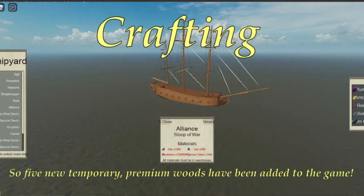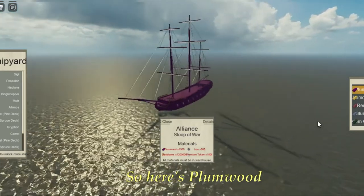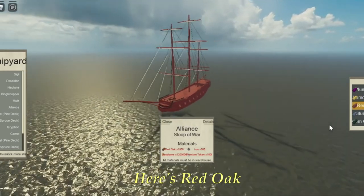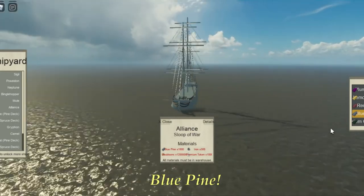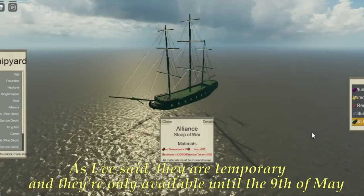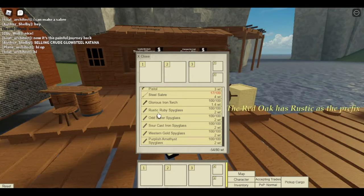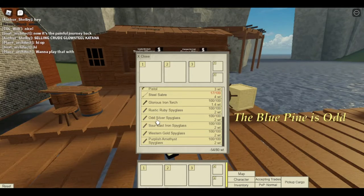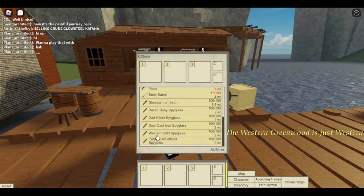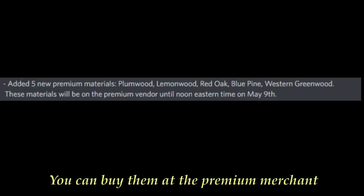On to crafting now. Five new temporary premium woods have been added to the game: plum wood, lemon wood, red oak, blue pine, and western green wood. They're temporary and only available until the 9th of May. Here are the prefixes if you decide to create an item with these woods: red oak has 'rustic', blue pine is 'odd', lemon wood is 'sour', western green wood is 'western', and plum wood is 'purplish'. You can buy them at the premium merchant.